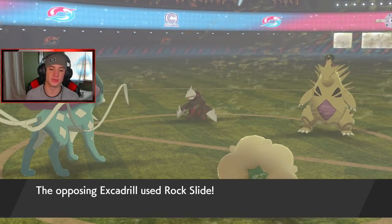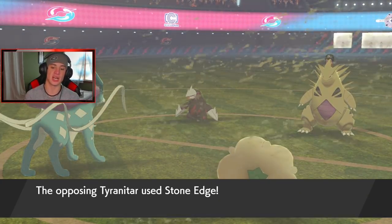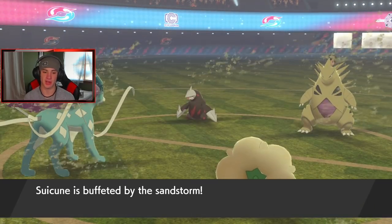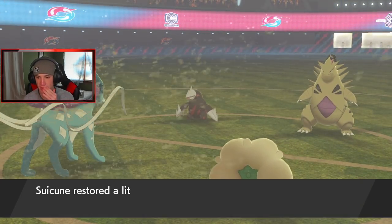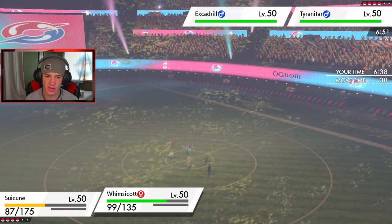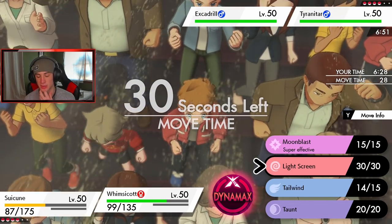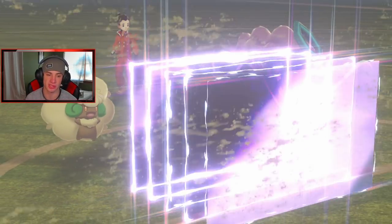I really don't want to Scald the Tyranitar because he's got to be running Weakness Policy — I don't want to proc that at all. We got Leftovers buffet damage, that's fine. I might swap Whimsicott out. The Lycanroc is so scary here. I'm going to set up Light Screen while we can — maybe he has special attackers in the back, it might help later. Double screens are set up now because I really don't want to proc that policy. Scald should come out and do a little bit of damage.